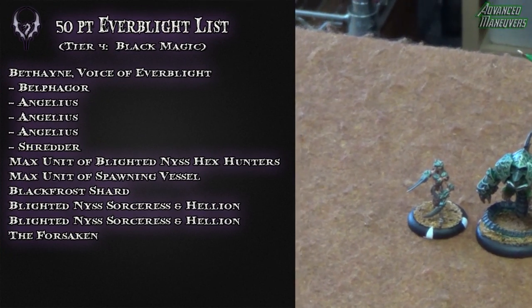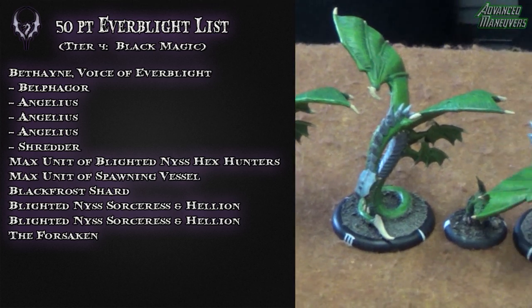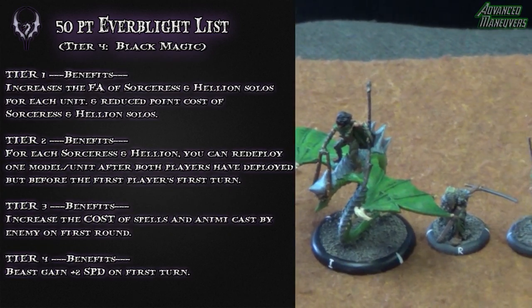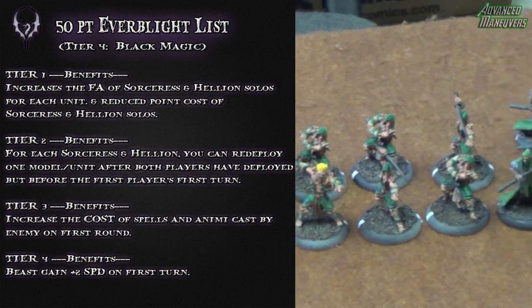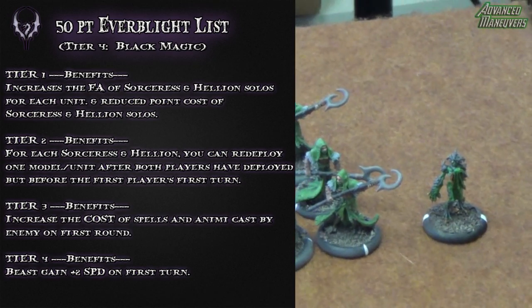Hey everybody, this is Solas. For this week's game I've chosen to play a 50-point Black Magic Tier 4 list featuring Bethane, Voice of Everblight. Along with Belphegor, three Angels, a Shredder, two Sorceresses on Hellions, a Black Frost Shard, a full unit of Hex Hunters, a full Spawning Vessel unit, and a Forsaken.